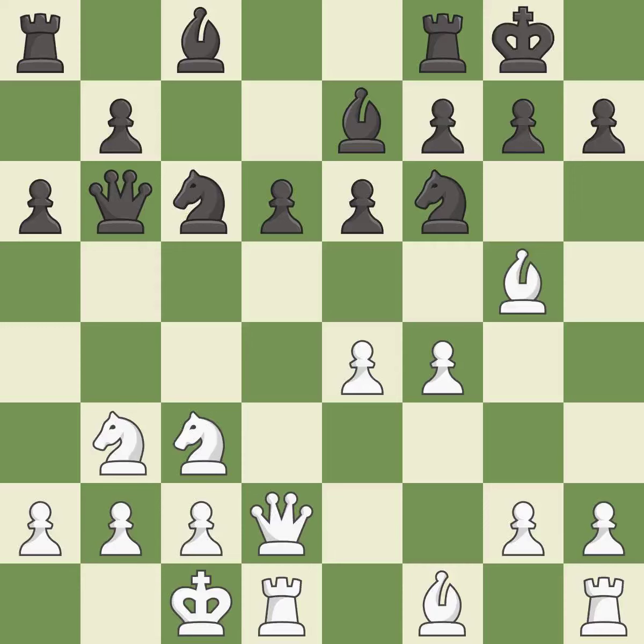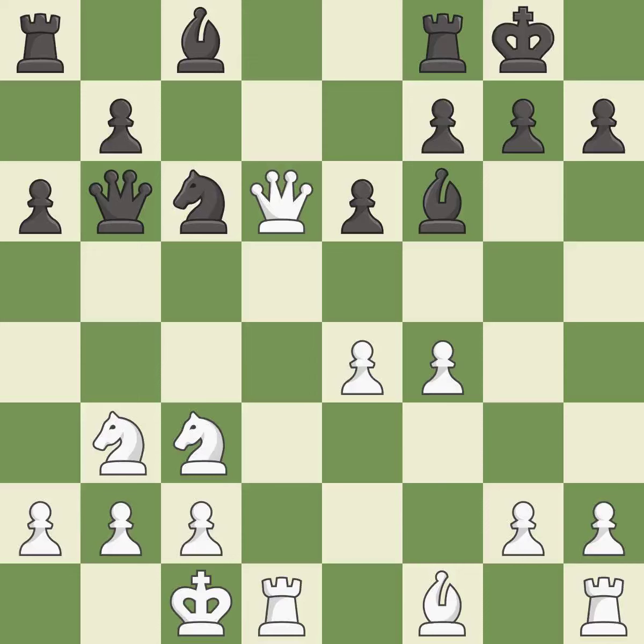By castling to the opposite side of the board as the opponent, the game will tend to be more double-edged. After all captures, this is an equal trade. This allows the opponent to double the pawns in front of the king — it is an inaccuracy. This forces doubled pawns in front of the opponent's king, decreasing its safety and harming the pawn structure.